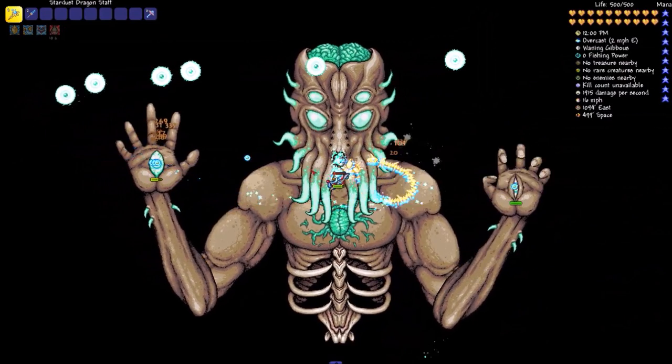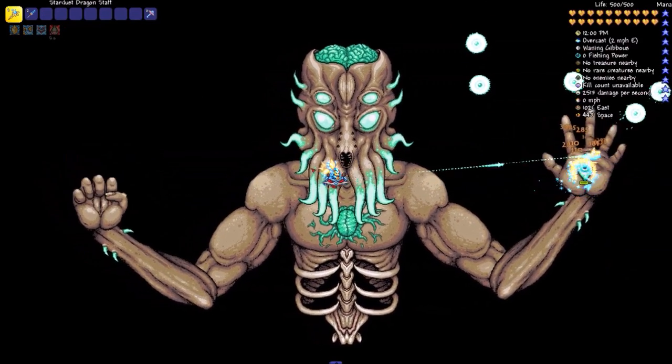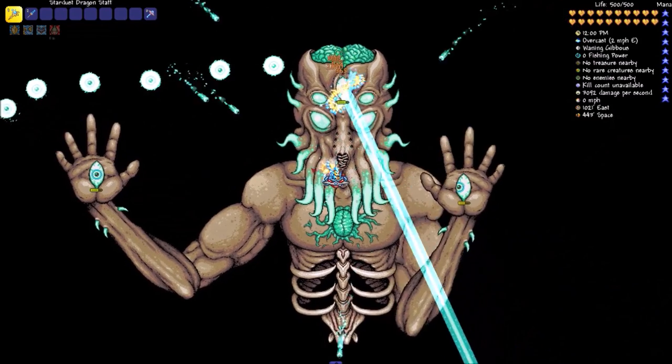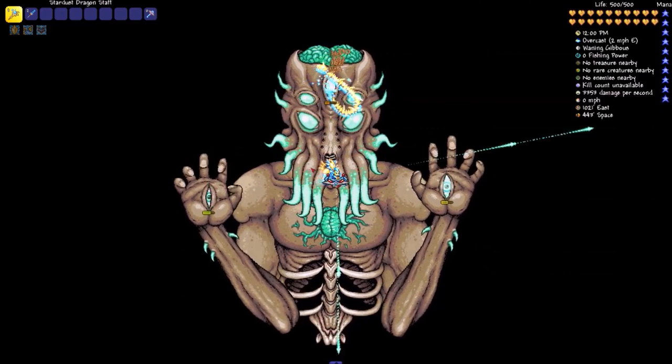Hey guys, Domestic here, and today we're going over Part 4 of all the confirmed features for Terraria Console Edition. Today I'm going over pets, miscellaneous items, plant life, blocks, and even some mounts. So this is going to be a big episode, so let's get right into this.